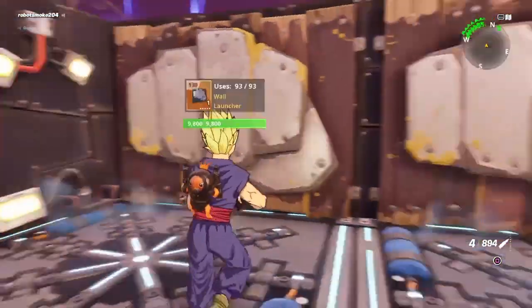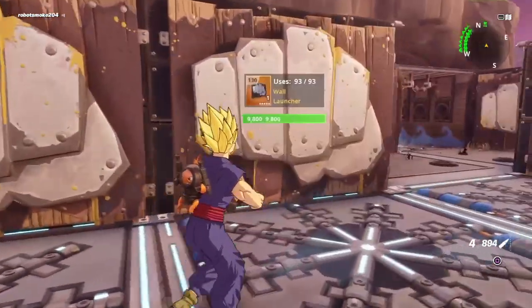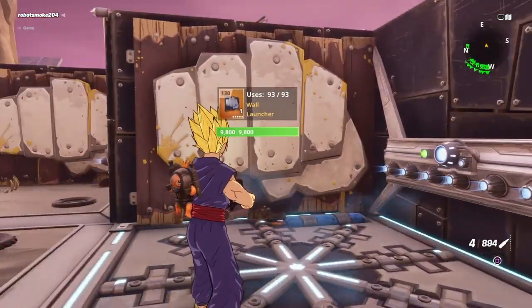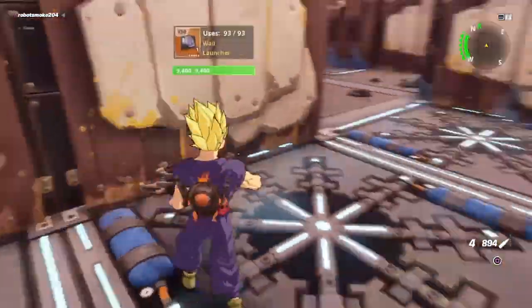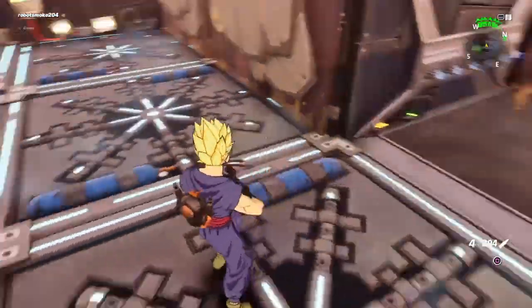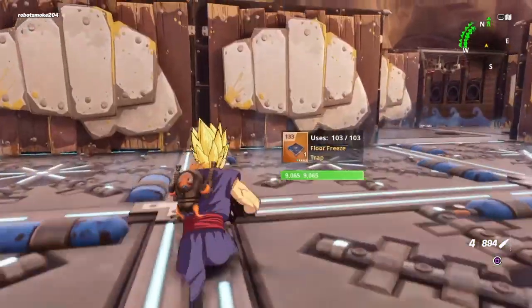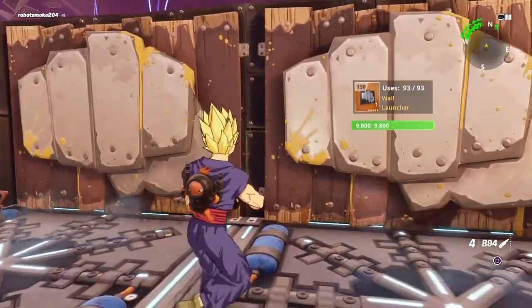Just a sound wall and a wall light with healing here. Two impact wall launchers. A wall dart. One impact wall launcher. Freeze. All of these are double reload effect duration.